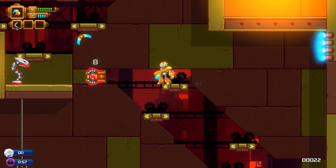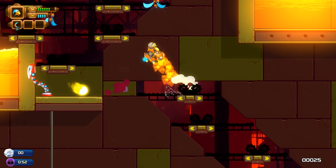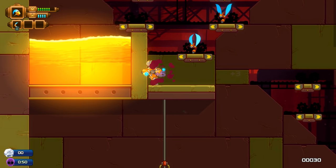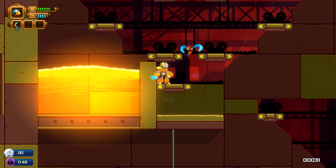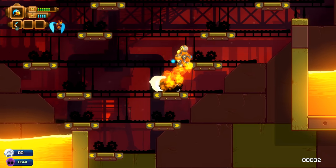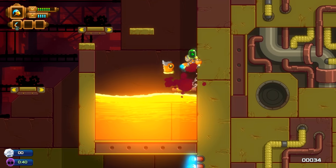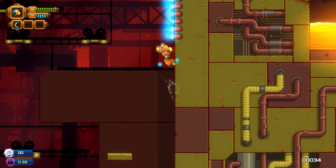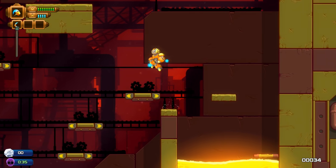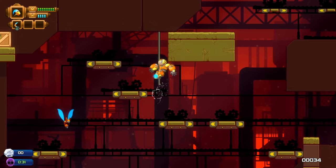That thing seemed insane from when you were trying it out earlier. The hammer is cool if I could use the charge correctly. Pressing up, you do an uppercut, which actually does sort of send you flying, so you can use it as a double jump. And the charge is much stronger than the regular attack.